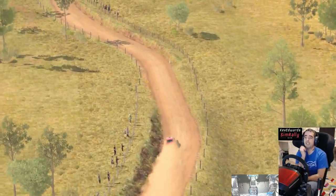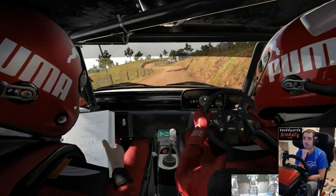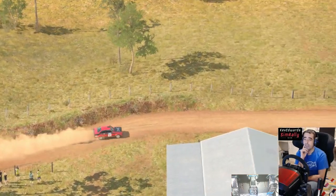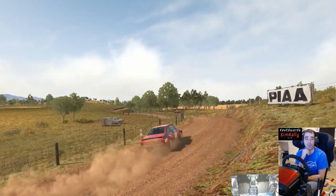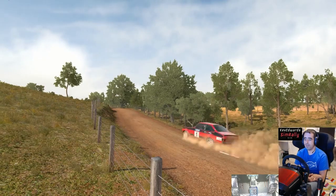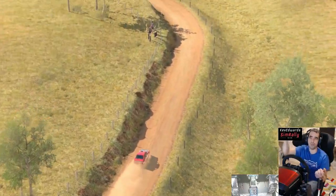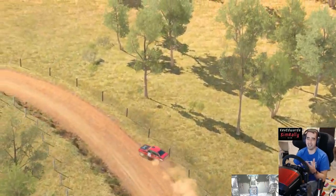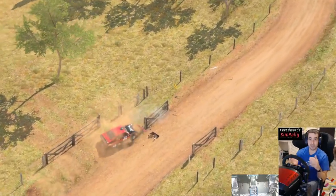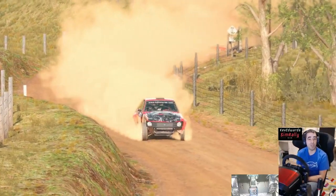They just touched on the handling again — that's obviously the most important part, getting that handling right. They want to get it as realistic as they possibly can, and they do seem to be going in the right direction. It was nice to see a rear-wheel drive car because it's hard to judge physics just by watching front-wheel drive cars. But now that they've shown a rear-wheel drive car, you can see how sideways it is and how naturally sideways it looked.